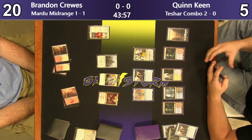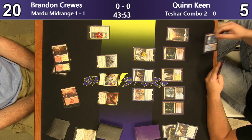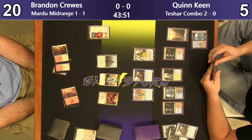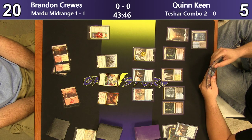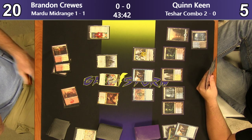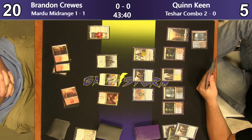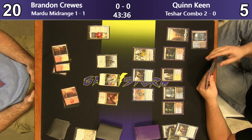The mono-white deck does put up results, but if you play the red-white version with Experimental Frenzy, you could just go off, because I'm playing like 90% one-drops. You've got to be careful with that deck though, because as we saw earlier, you do not want to really run into Gruul.